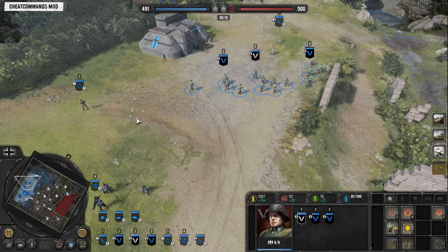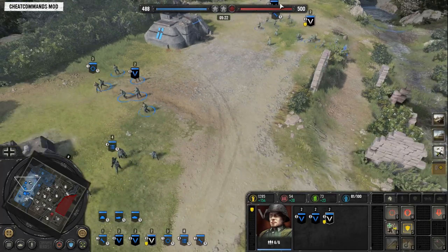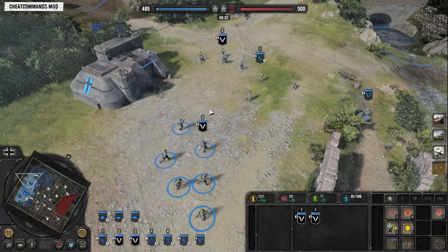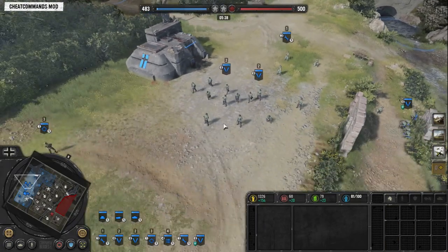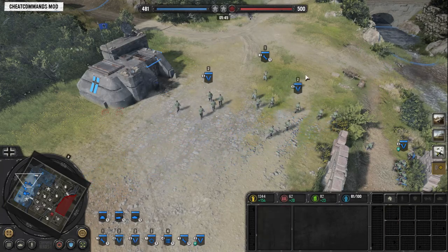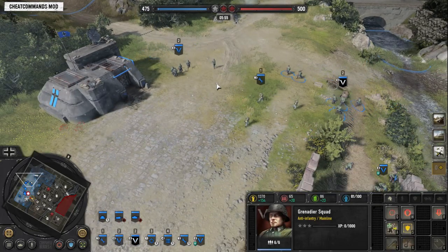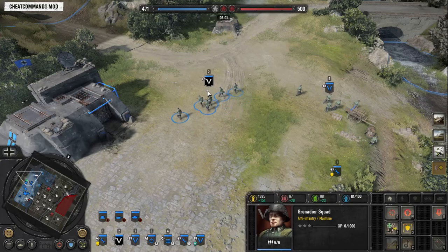So I click 2 to grab them all, and let's say I'm going to move right with all of them. Now I can sub-select one at a time and move them in different directions. You don't have to grab every individual unit and move them to different corners — you can sub-select. Let's do it with 2 units. Hit 2, move right, hit tab, move left. And now I've moved in two different directions for a potential flank on my opponent's MG. It's much more fluid and smooth.